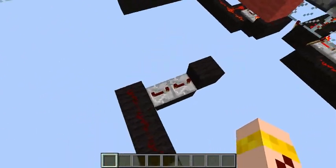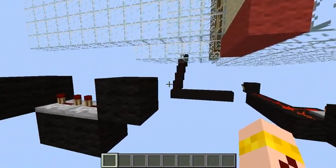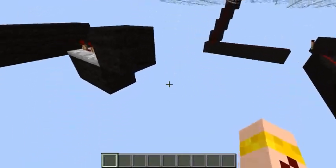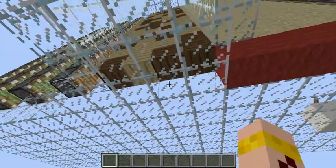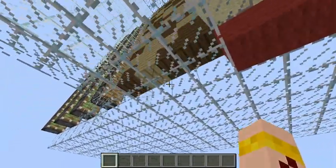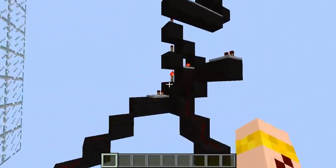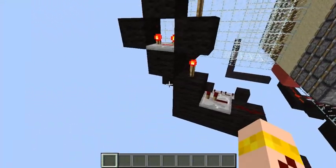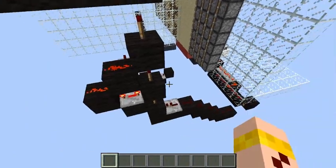Then after a bit of delay a circuit down here triggers the blue circuit. And what that does is it opens these four blocks here so the sand can fall down. And then this also goes to another monostable circuit which makes the pulse even shorter.